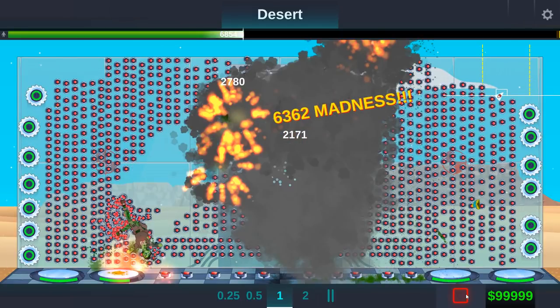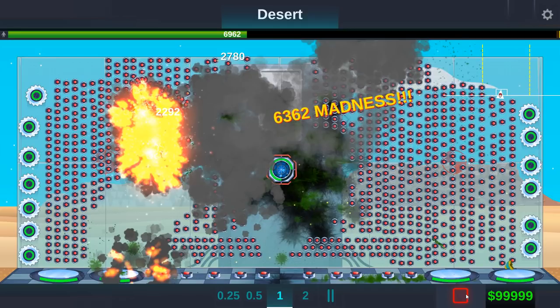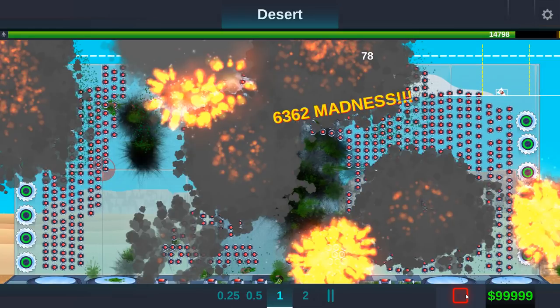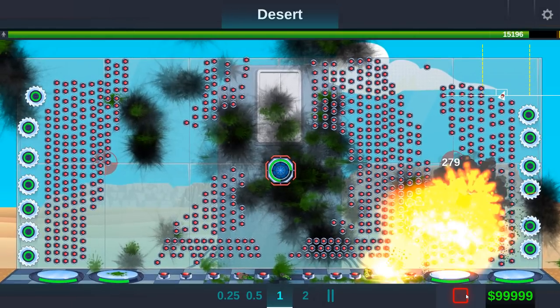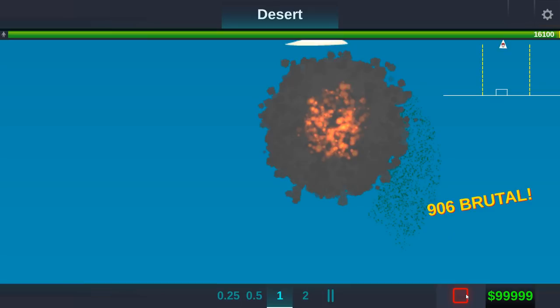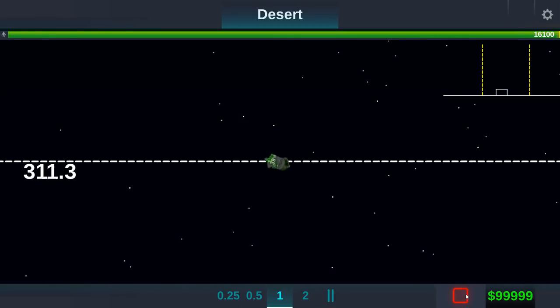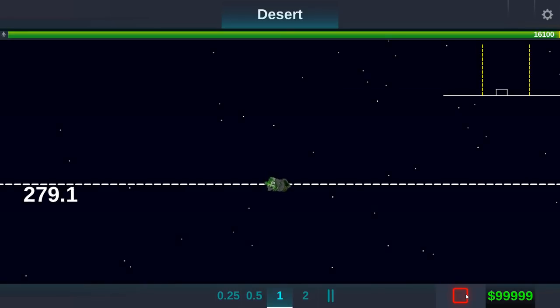Oh, this one could be really good — let's try this one out. We'll see how this one goes. It's frozen — totally frozen. I hear noises, I see explosions. Here it comes — this is it. Straight teleport to 315 — that is absolutely amazing.